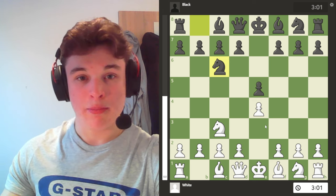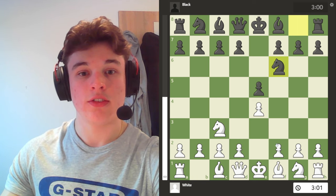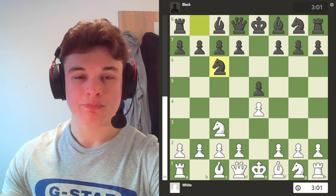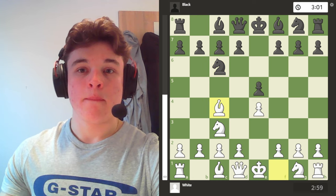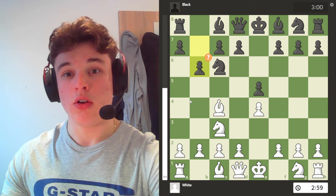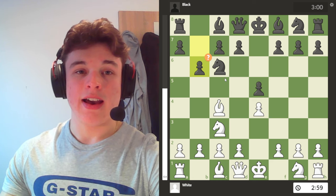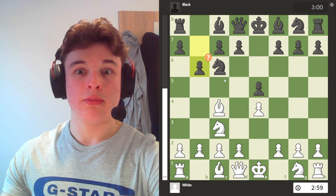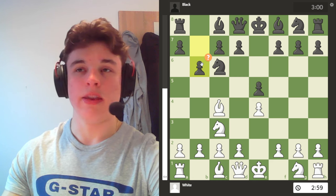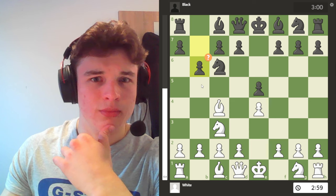This isn't the Vienna Gambit, which would have Nf6 and f4, but the Vienna game with Bc6, Bc4 and b6 — which is the first mistake of the game on move 3. B6 is a move I have never seen before in my life and probably will never see again because it's just weird.